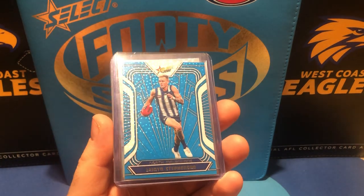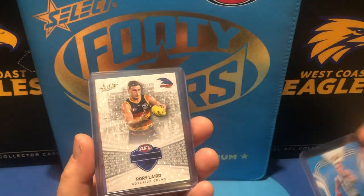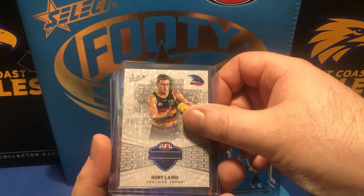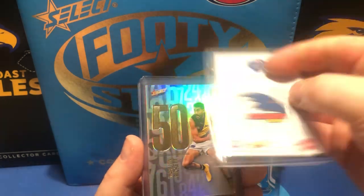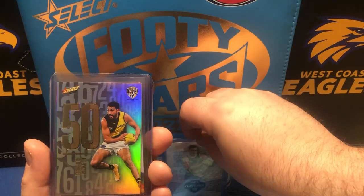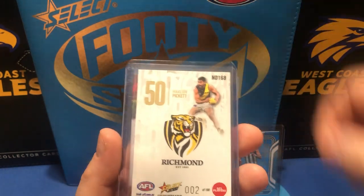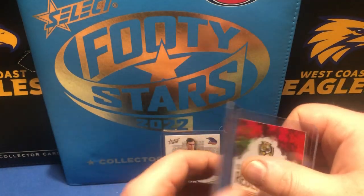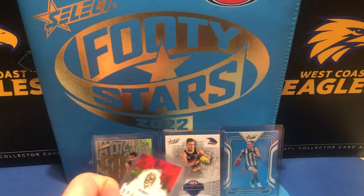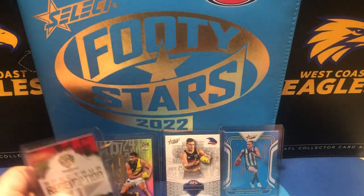The big hits of this box — what you came for — in order of pulling them. I think it was like the second or third pack: Jaden Stevenson fractal at 109. Then Rory Laird the classified — number 53 of 270. Now the numbers — Marlon Pickett, number two of 190 — really nice and low number. And also the Spectrum Redemption number 20. So some really nice cards there.